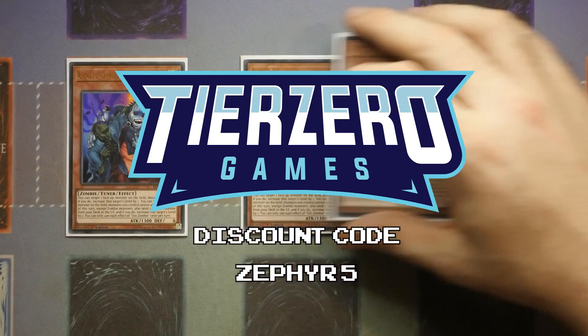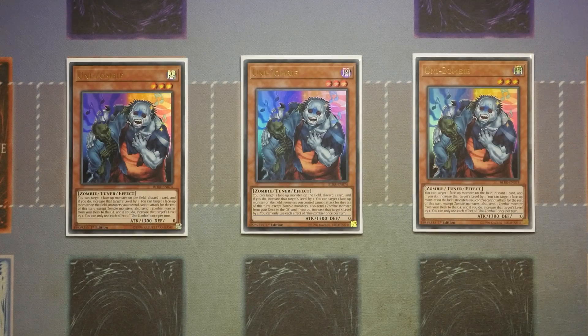We're going to start off with Unizombie at three. This is the main normal summon of the deck. Technically its effect to send from the hand isn't as important because that's what you want your Horus monsters and King Sark to do. It's more so the ability to send a card from deck to the graveyard. On its own, just sending one monster from deck to graveyard isn't going to be enough, so you do need Unizombie alongside other cards.